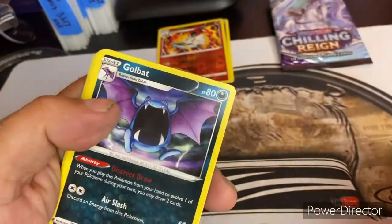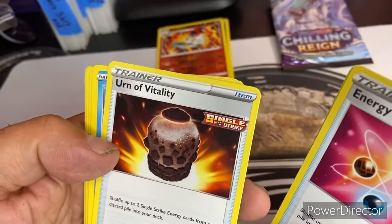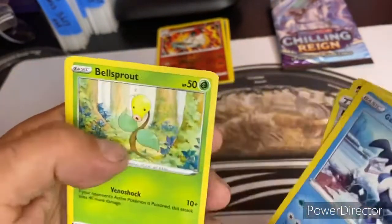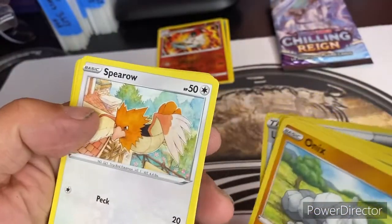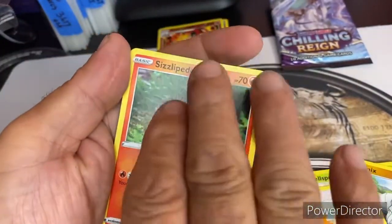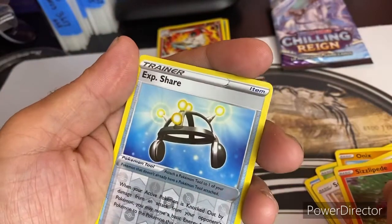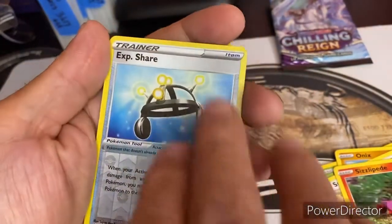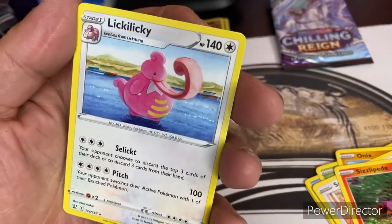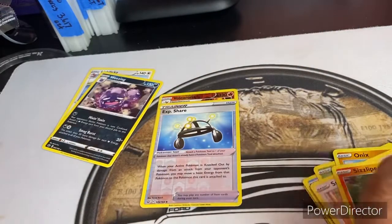We got a blue energy. We got a Golbat. We got an energy recycling. We got the Urshifu Vitality Single Strike. We got the Galarian Mr. Mime. We got a Bellsprout. We got an Onix. A Spearow. We have a Sizzlipede. And our holo — reverse holo is an XP Share. Looks shiny. And what did we get here? We got a Lickilicky. Another epic card, so we got two epic cards. Got two reverse holos. And we got to go.